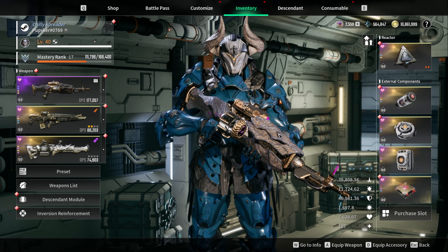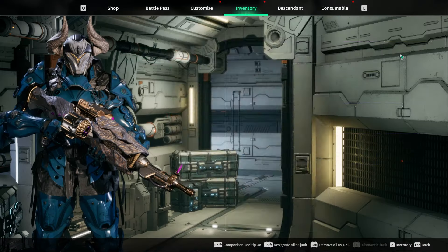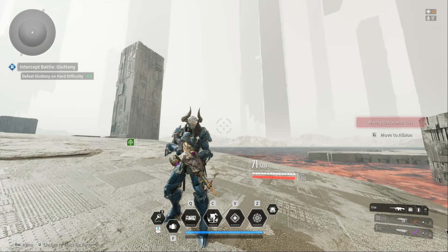Use The First Descendant Creator Code Pupsker, hashtag 8809. I also have an Epic Games Creator Code, Pupsker. Thank you all for watching. Cheers!